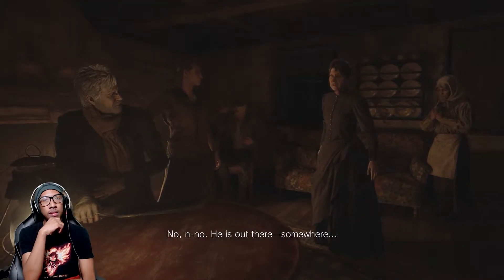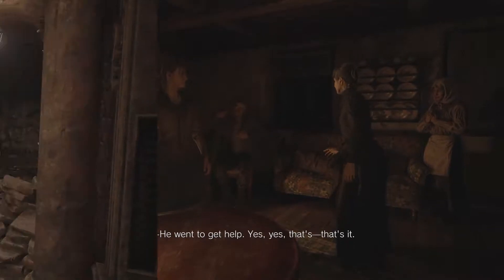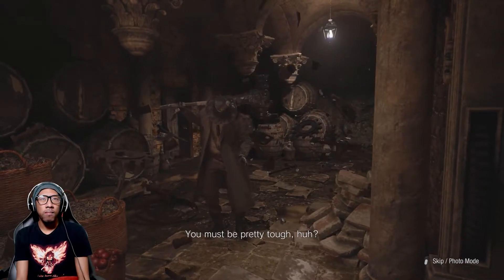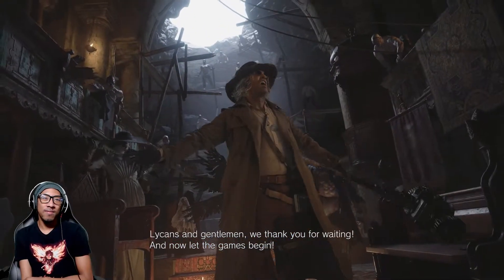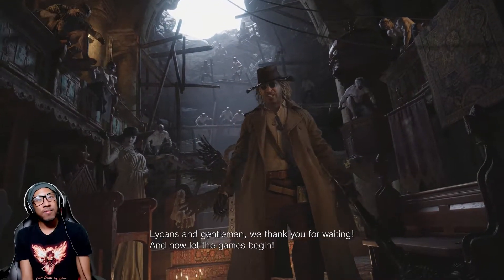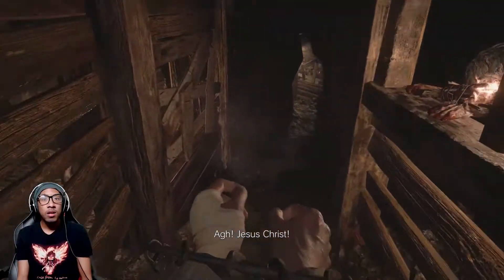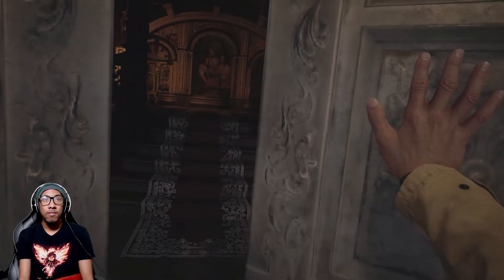What's up everybody, my name is Tony and welcome back to Resident Evil Village. Last time we played through the first section - the village demo - went into the castle, but before we could go in we ran into Heisenberg, the dude with the hammer who has the power to control metal. He brought us down to a cave where we met basically the whole enemy lineup.